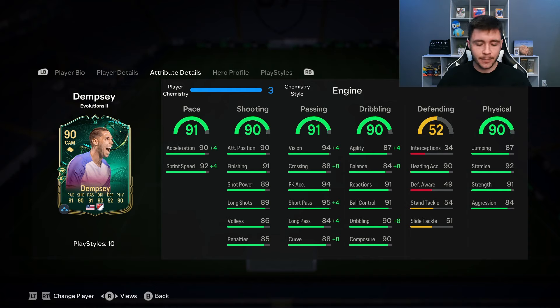He has a bigger build in game, so the acceleration boost after a step over or skill move should be very good. His 90 shooting is a very important stat — we need him clinical in front of net: 90 attacking positioning, 91 finishing, 89 shot power, and 89 long shots.